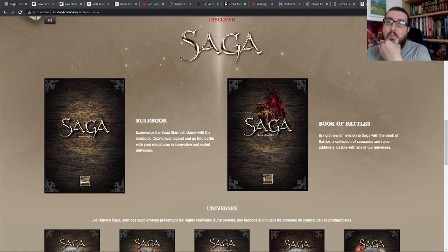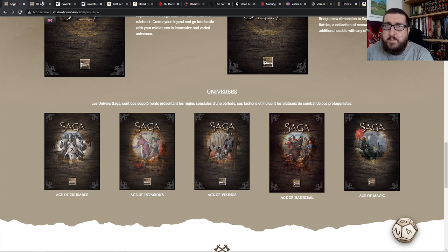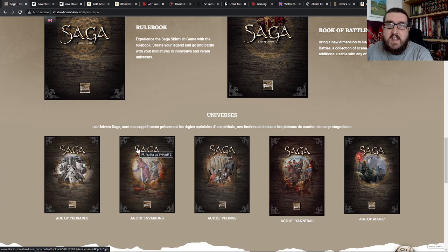You also don't need to collect massive armies in order to play the games and enjoy them. We're going to start off with one that I am a big proponent of, and that is Saga by Studio Tomahawk. Saga is a wargame which was initially focused around the Age of Vikings, which had you playing as the Vikings, the Anglo-Saxons, the Normans and the like in their battles against each other during the Dark Ages. It then expanded to include the Age of Invasion, which is the Arthurian age, as well as the Age of Hannibal looking back at ancient wargaming, and also the Age of the Crusades for medieval battles on the tabletop.